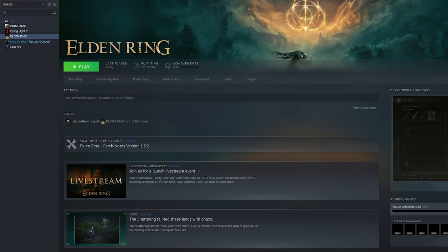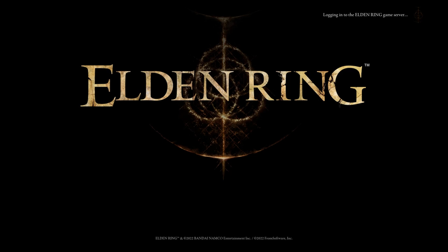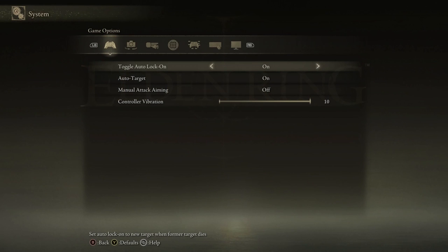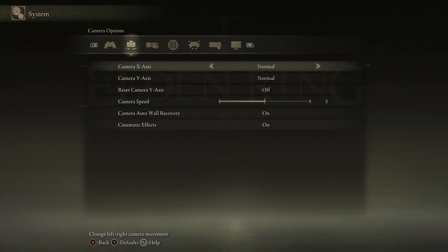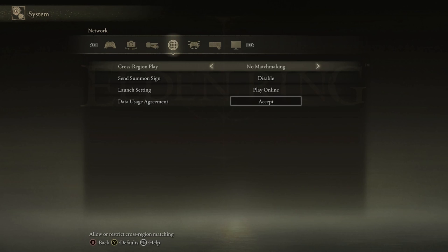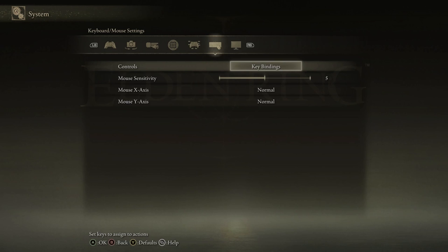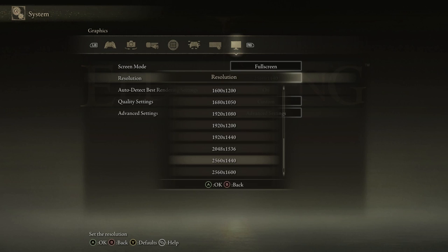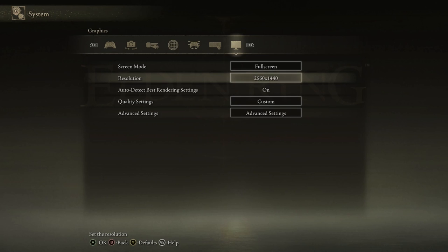Now let's move on to the best in-game settings for Elden Ring itself. In the game menu you have game options, camera options, audio options, global options, controller options, keyboard options, and graphics options — we're going to be focusing on graphics options. First, set Screen Mode to Full Screen. For Resolution, I encourage you to go with 2560 by 1440 as that's probably the best option.